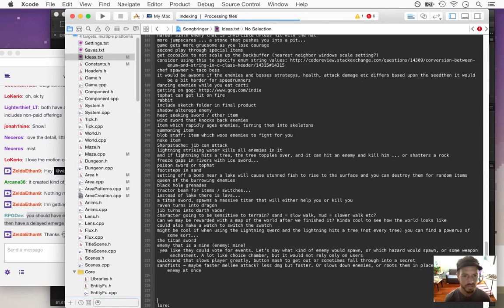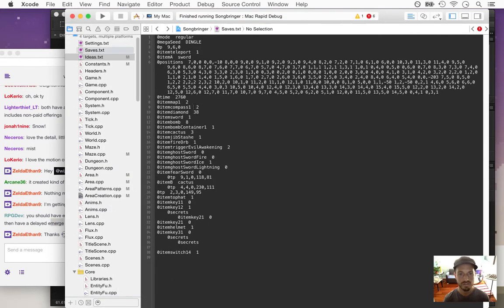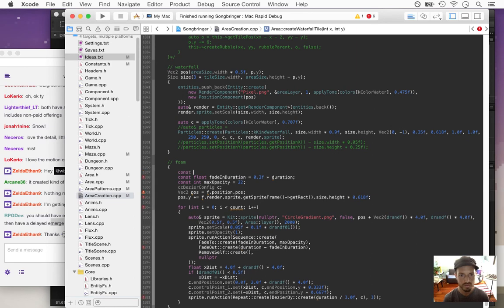I'll write that down on the ideas list — I like the idea of enemies coming out of the water. I've already got something for enemies that can delay how they emerge — like the guys on this screen right here that come out of the ground after a second. So I can add that to the water, and that'll look cool.